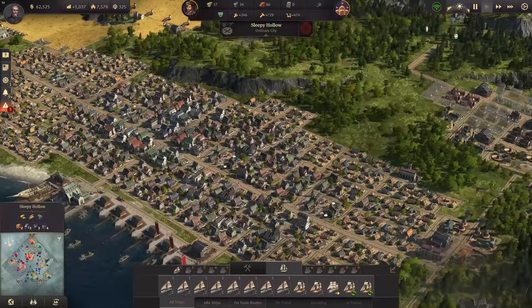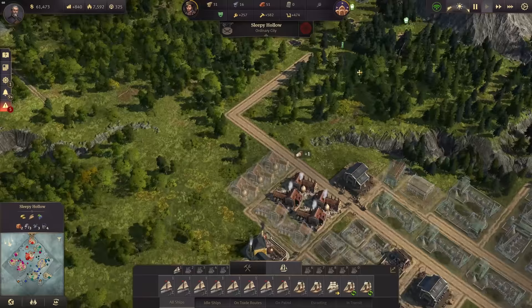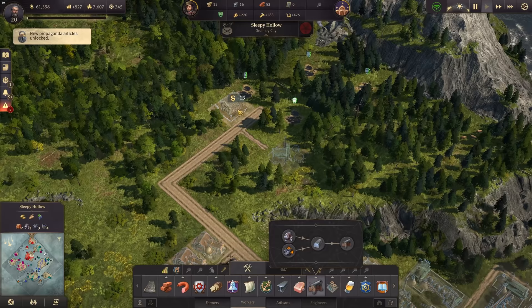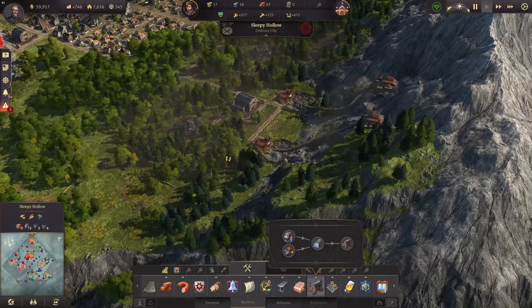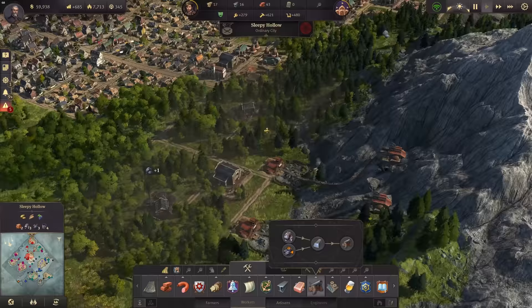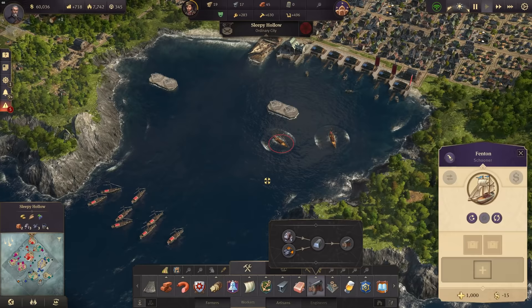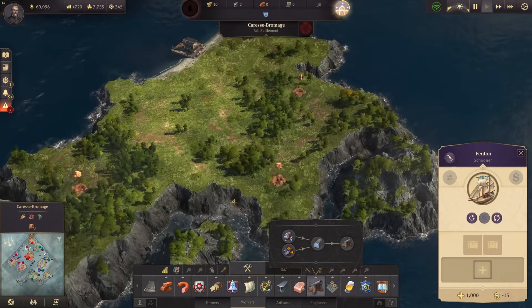We do need weapons for harbor defense now — our harbors are not defended. Let's get another weapons factory up there. We do need with that another furnace, and another charcoal kiln we can probably place up here. Let's upgrade that. We can also use now the second iron deposit we have here. There are now two iron mines coming out — this should really boost our weapons production a lot. We need those weapons now ASAP, we need them in Taric.